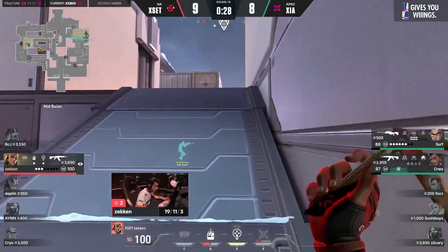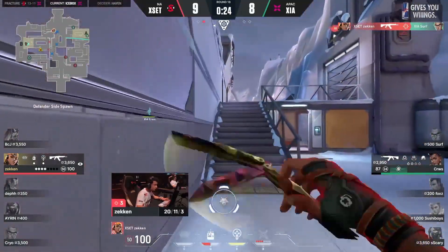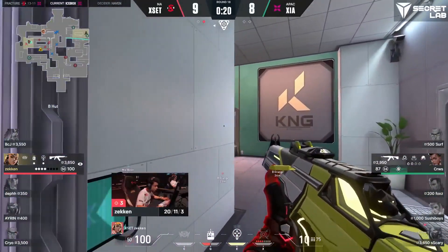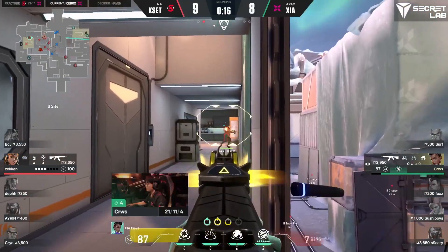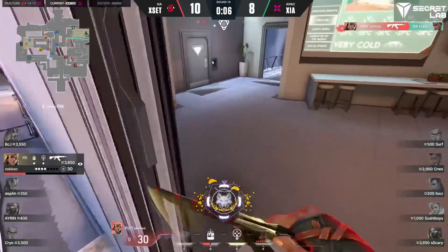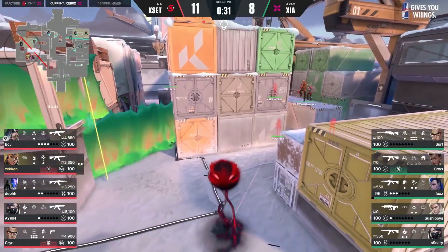30 seconds left, Surf has no idea. This again — it's got to be a record at this point, surely. 20 seconds. Cruse has the opportunity, he's got the Asher wall, he can just lock him out of the site. Oh no — 30 HP. A 4K, a Red Bull clutch maybe — a bit unsure of what's happening.